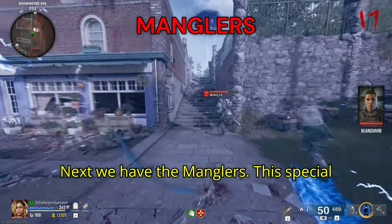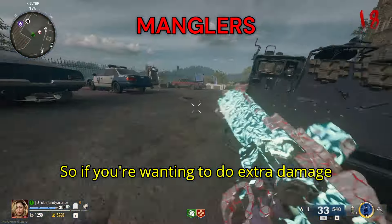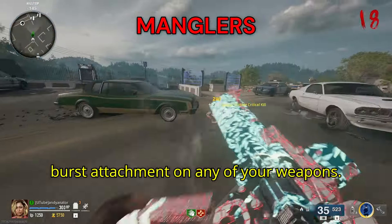Next we have the Manglers. This special enemy type is actually weak to the Napalm Burst ammo mod. So if you're wanting to do extra damage to the Manglers, simply put the Napalm Burst attachment on any of your weapons.